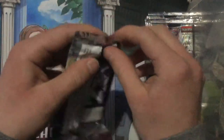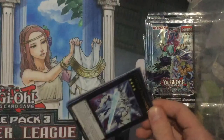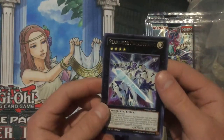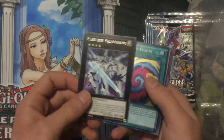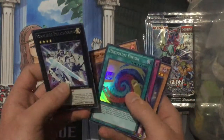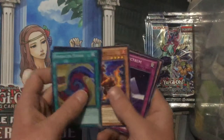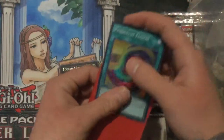Now you aren't guaranteed a holo in these either — you're not guaranteed a holo. These are all commons except you are guaranteed a rare. So we've got Starliege Pallet Paladin... nope, they're not. Okay, so Pendulum Fusion for our first super rare, plus Red Sprinter, Cipher Spectrum, and Dark Resonator. First pack and we're already getting a super rare!